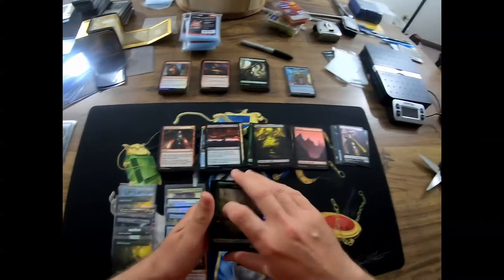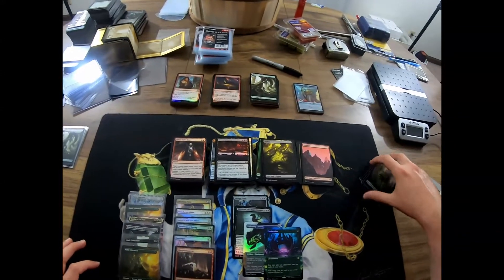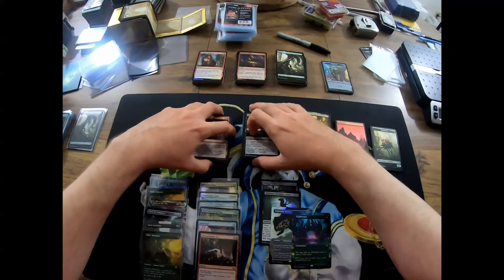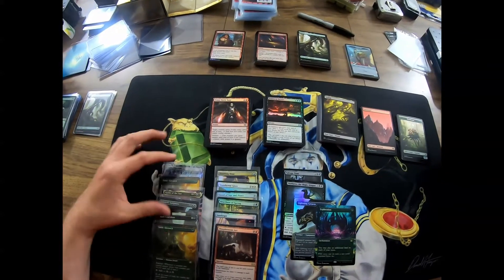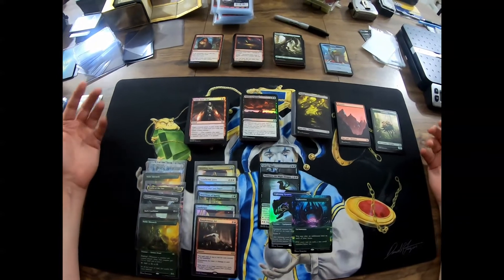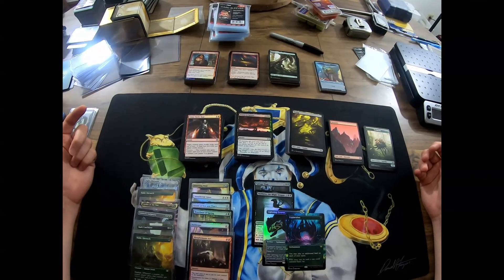Drop a comment below, let me know what you think. Please don't forget to like, share, and subscribe. Start a conversation in the comments — let me know what you've seen for crazy boxes. I thought this one was above average because there was a Mythic Box Topper in three out of four packs, and then there were two regular Foil Mythics as well — Sword of War and Peace and Skirks. Overall, I think this one's pretty good. Appreciate you guys watching. Have a fantastic weekend and we'll see you next time.